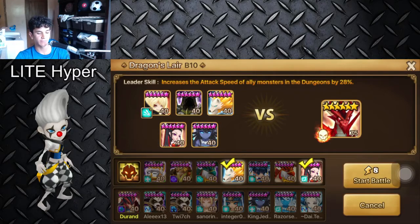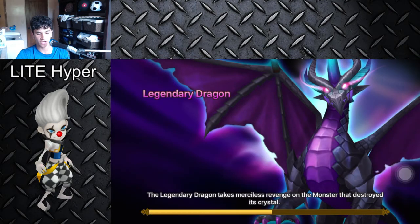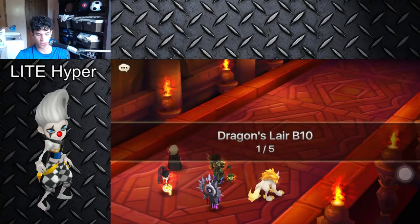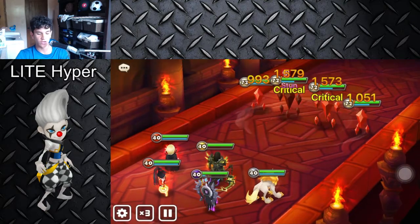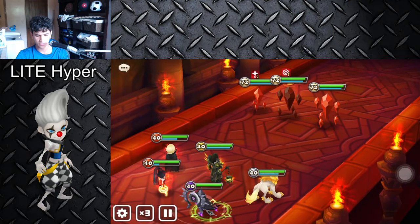What's up guys? It's LightHyper here with another video on SWBros and today's video is going to be a Dragons B10 team with Breon of the Wind Death Knight. First I'll tell you what each of the monsters does and how you could replace them in case you don't have them. I'll show you my runes at the end of the run.